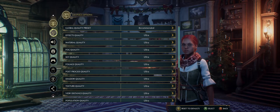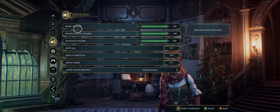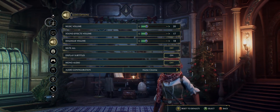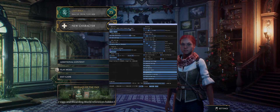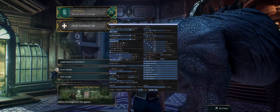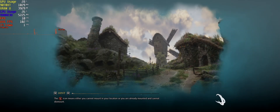I'll just turn the sound down. Right, so I'm just going to deal with this. Press Insert to get the menu up — Insert, Insert — FSR 3.x, apply. I've literally completed this game, so I thought I'll load it up and get Afterburner up.